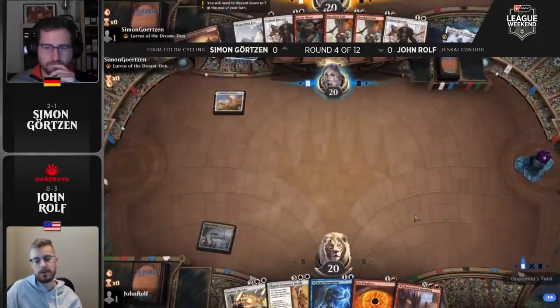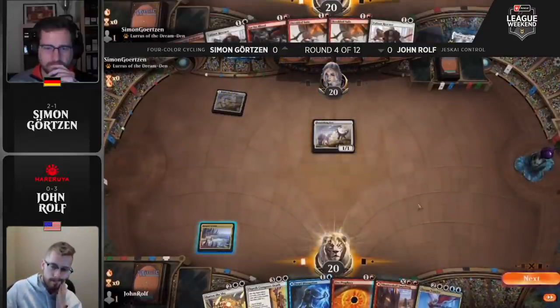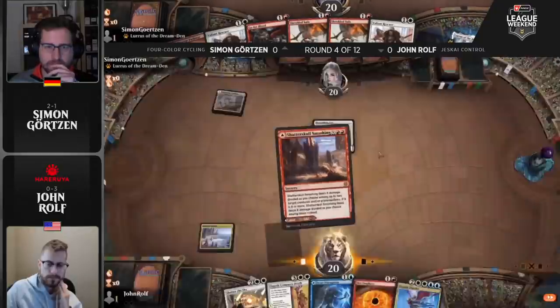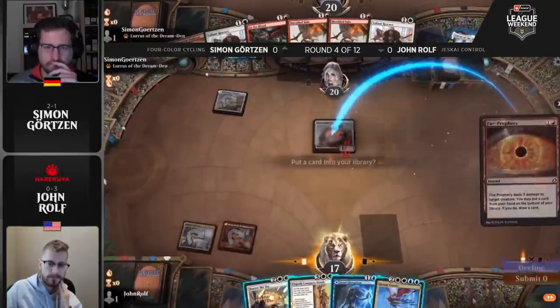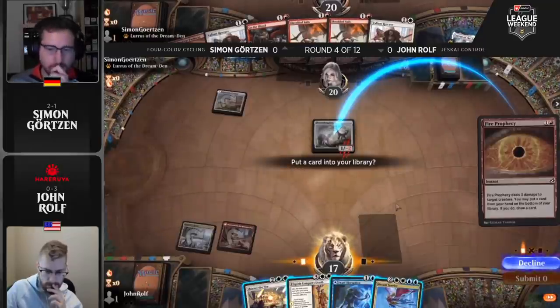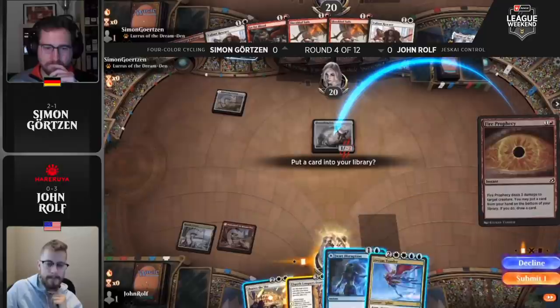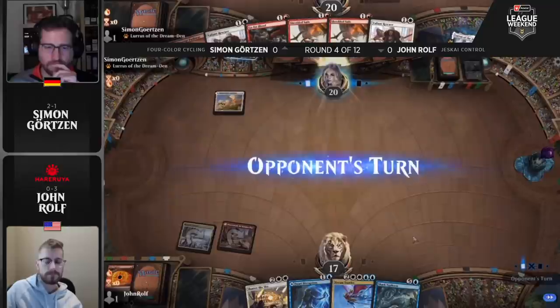That's going to be the hardest card for Rolf to beat in this matchup. Simon is kicking it old school with Flourishing Foxes and cycling cards — something we really haven't seen people do in a meaningful way since the bannings of Omnath, Lucky Clover, and Escape to the Wilds. A Fire Prophecy is definitely a good way to slow Simon down, but it's this martial long-term inevitability of Zenith Flare that I'm really scared about for Rolf.